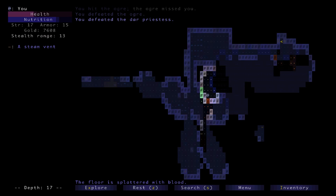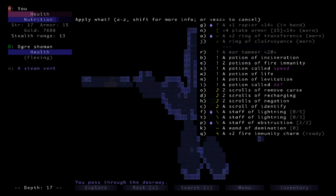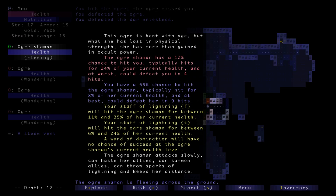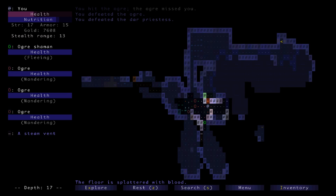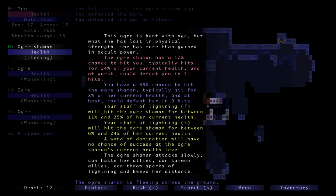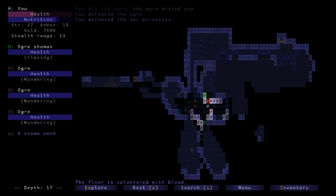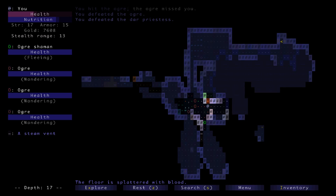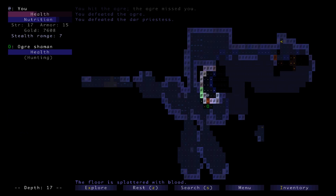I got the dar priestess. There's a fleeing ogre shaman — I could throw a potion of speed or a potion of descent. The descent drops him to the next level. He can summon ogres, so that's a problem, and I don't have any lightning right now. I could obstruct him and deal with him later. I can't remember if those guys are weaker or not — 12 chance, nine hits. Maybe obstruction makes sense, or a tactical retreat with levitation to the other side of the level.